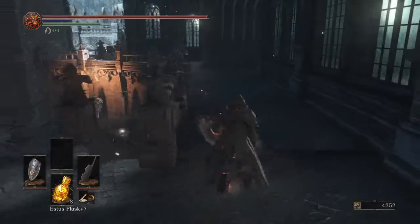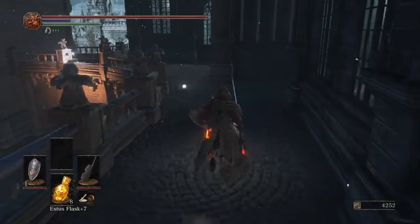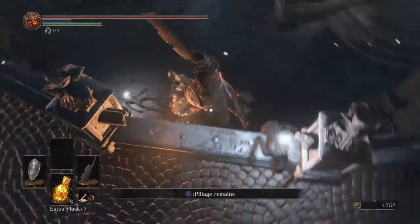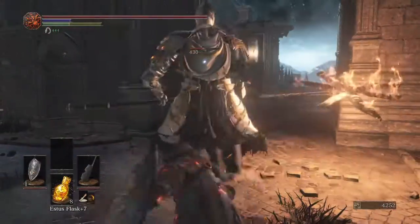There's a fire witch down there and I'm going to kill him too. Make sure not to aggro him — if he's aggroed you'll know it, so just don't run by him.